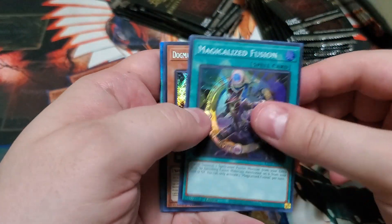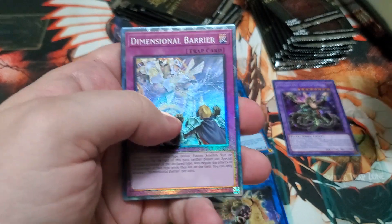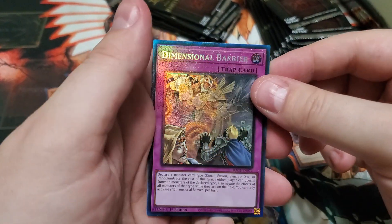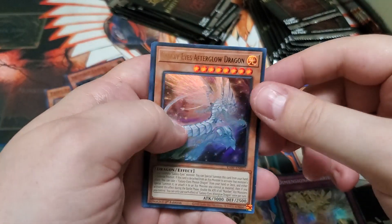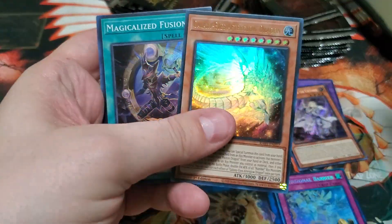Magicalized Fusion, Ecclesia the Virtuous — Ooh, Collector's Rare, Dimensional Barrier. Afterglow and an Evenly Matched.